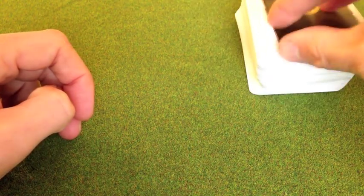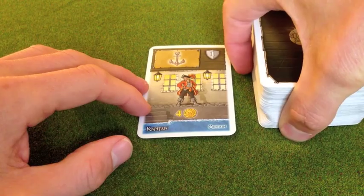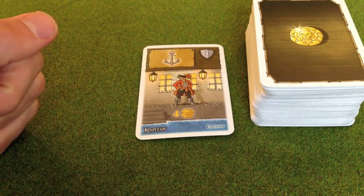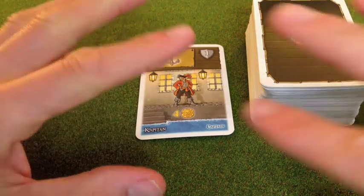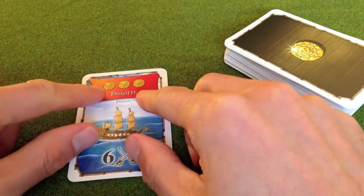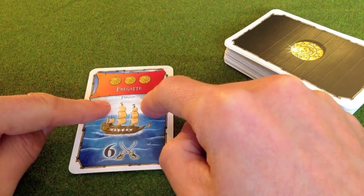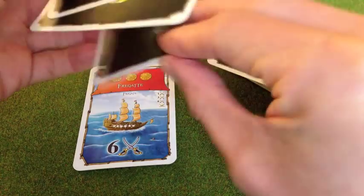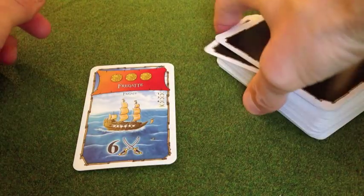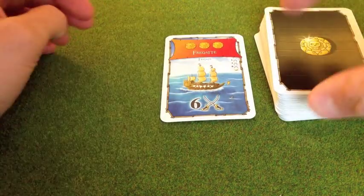If it's your turn, you form the harbour by turning over the top card of the deck. You can then choose whether you want to use that card or not — in this case it would be a matter of buying it or not to gain its benefits. I can keep on turning over more cards if I like. That's where the push-your-luck side comes in — I could turn over another one.